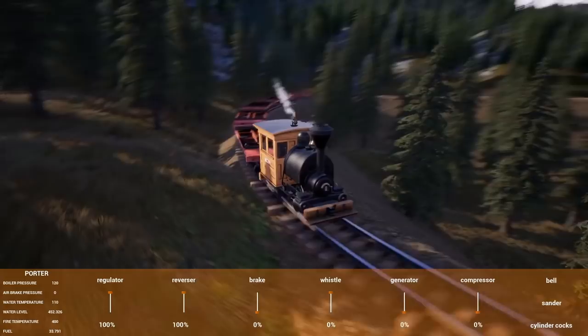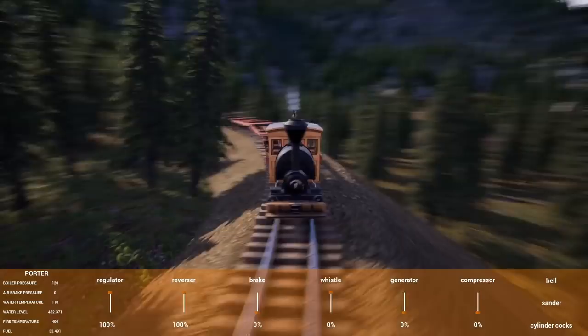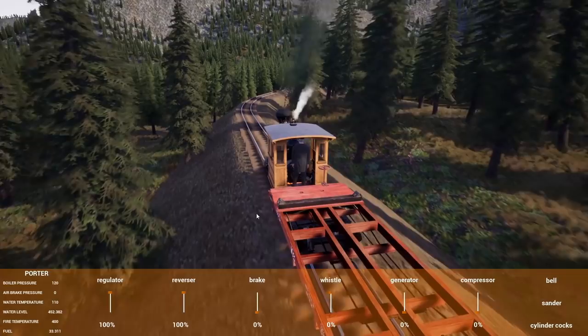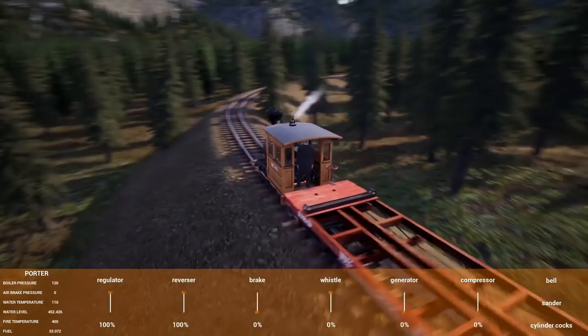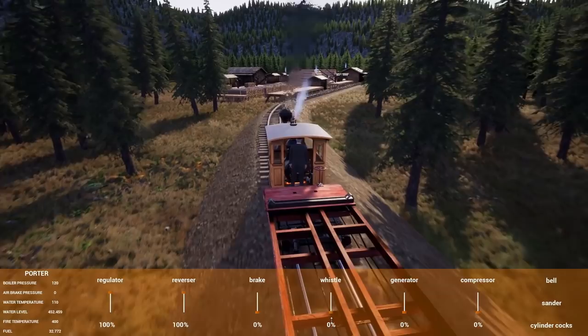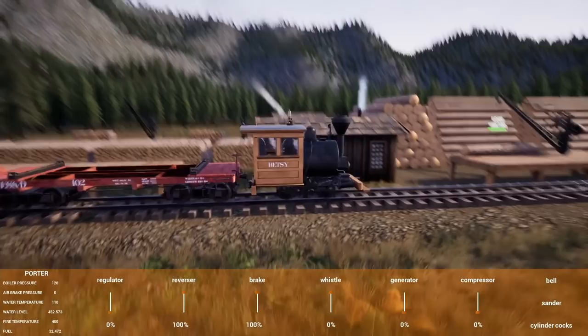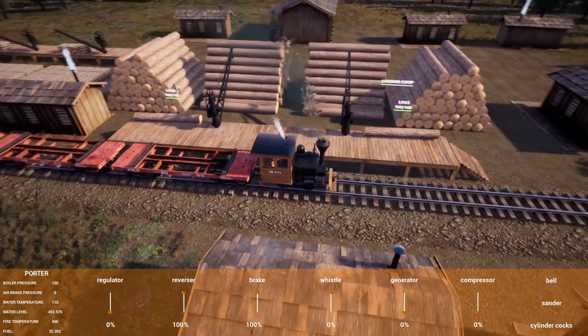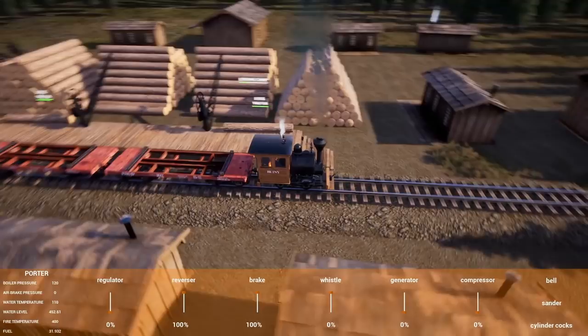We're going to spot this train up here and hopefully not fly off the end of the tracks — I'm forgetting I don't have any braking power because I'm used to the locomotives with air brakes. This might actually stop perfect — no, it's going to be a little too short, so we're going to cheese it a little bit. I'm going to spot this up, load some logs, and then I'll be back shortly.